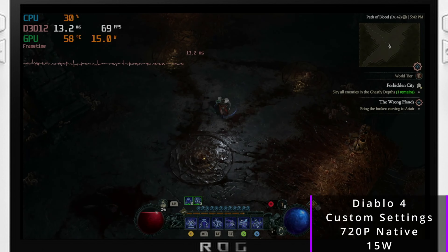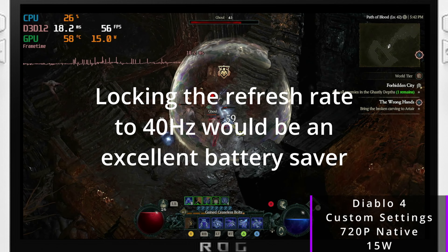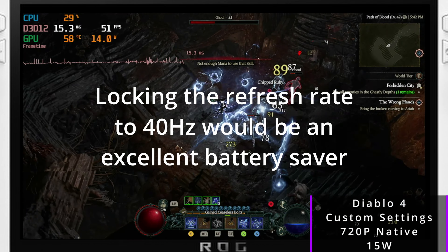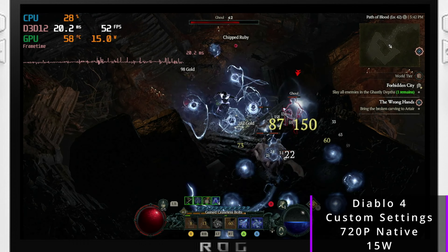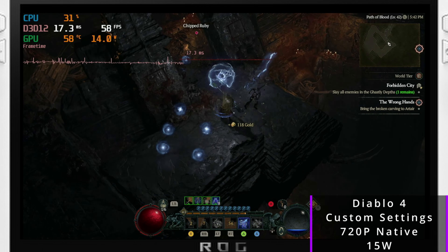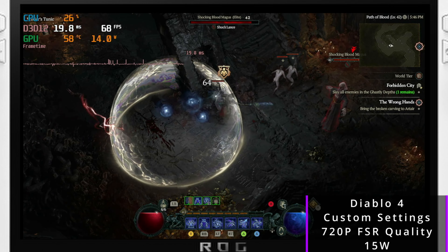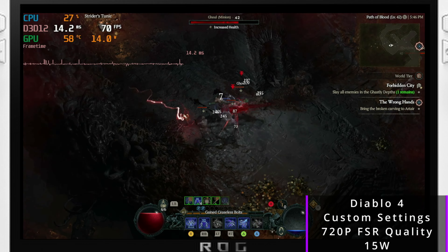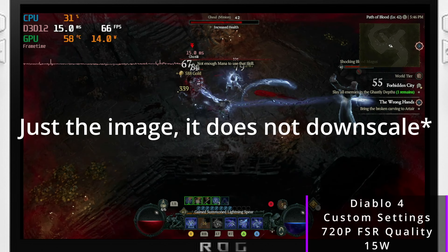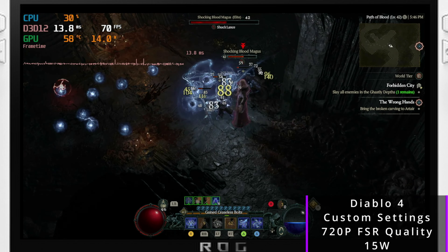Moving to 720p native 15W, we're getting above 60fps for the most part. Honestly I'd just run 720p even at 15W — you're laughing at that point, the battery savings are good, and picture quality isn't too bad. Going up to FSR Quality you'd get even more fps, pushing above 60 all the time in combat. But honestly for 720p I wouldn't turn on FSR — I'd use Super Resolution or RSR instead, which would upscale to 1080p through FSR 1 quality basically.